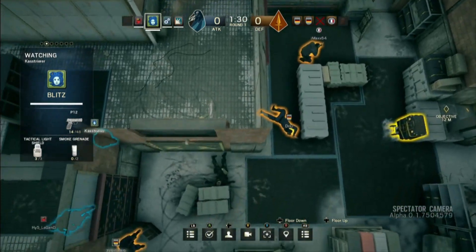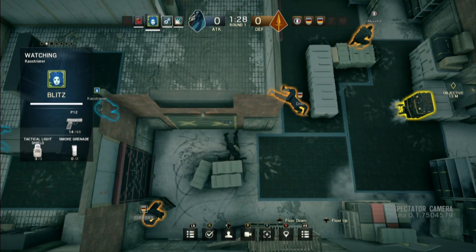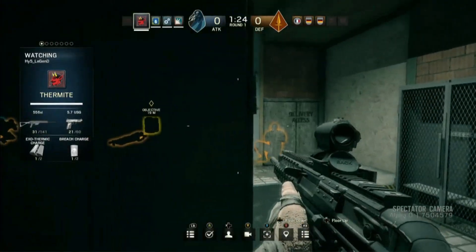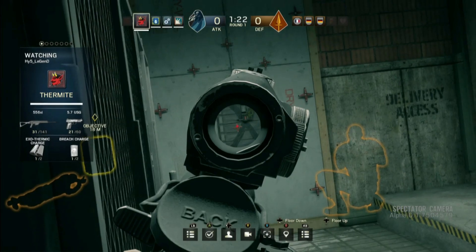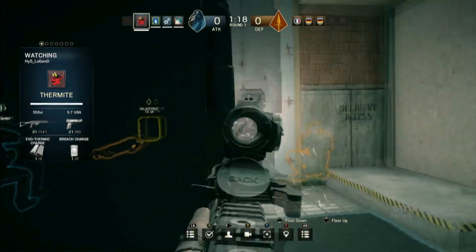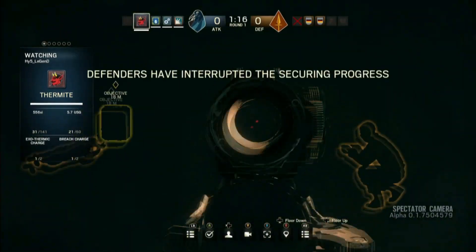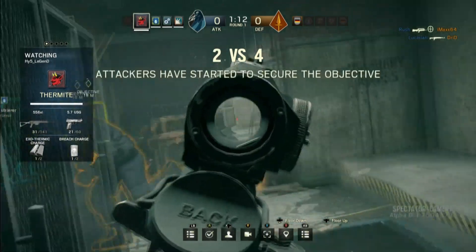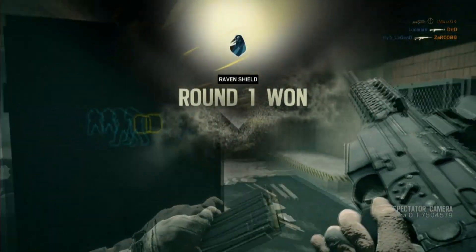Let's jump on board with Legend — I just saw him plant a charge. Are they preparing for a push? You can see there on the wall those little red prongs sticking out — those are our reinforced walls, and Thermite is the only one who can take them out. So now they know they're coming, and there's going to be frags as well. Rush takes one into Max, and Lucarian gets a frag as well. The bodies are dropping.